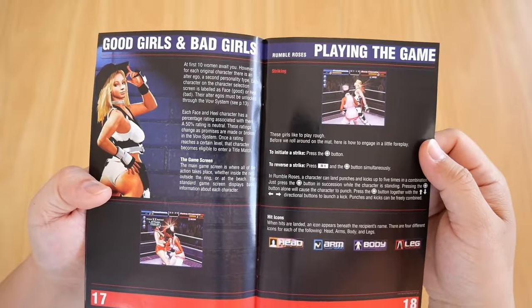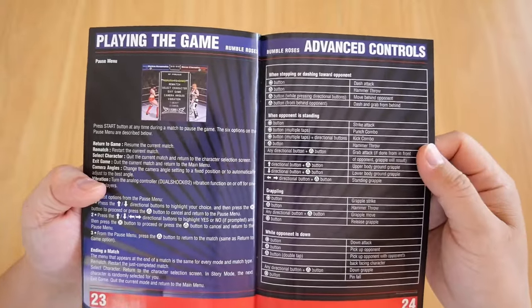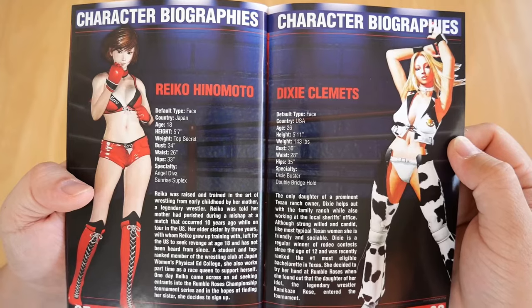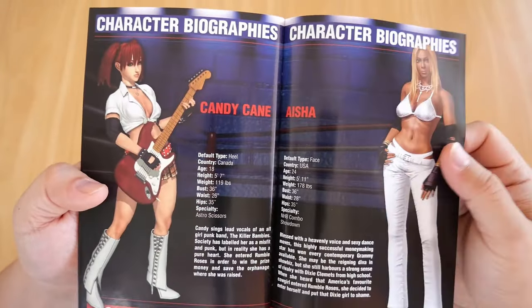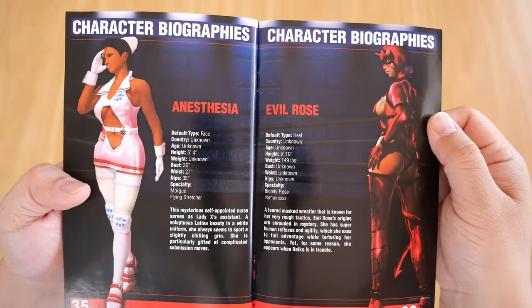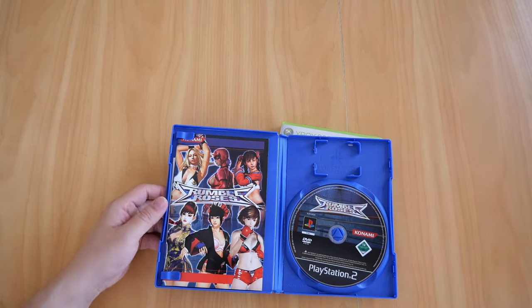Good girls and bad girls — face and heel — while you're playing the game. There's the pause menu, advanced controls, more advanced controls, options, and here are the character biographies. You've got Reiko, Dixie, Miss Spencer, Bloody Shadow, Candy Cane, and Aisha. You've got Eagle and Makoto, Anesthesia and Evil Rose. And there's the credits, music credits, more credits, customer service numbers, and there's the back of it. And that is Rumble Roses for the PS2.